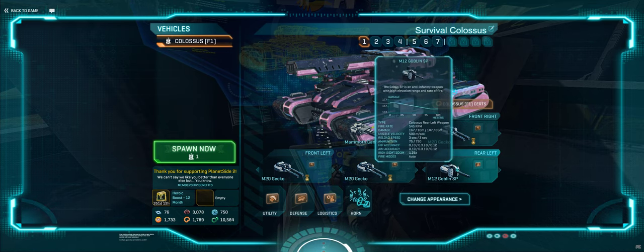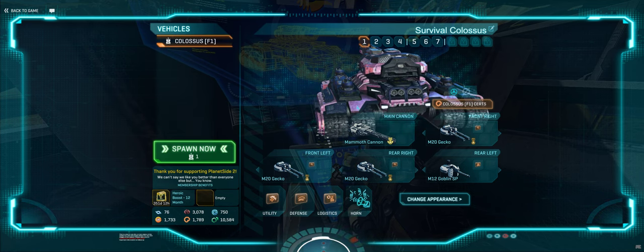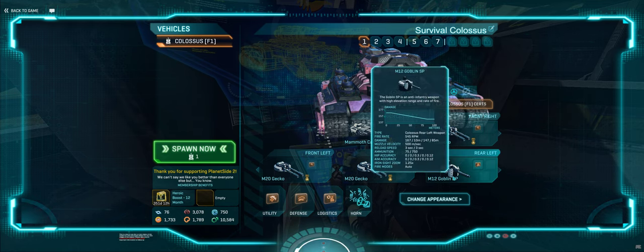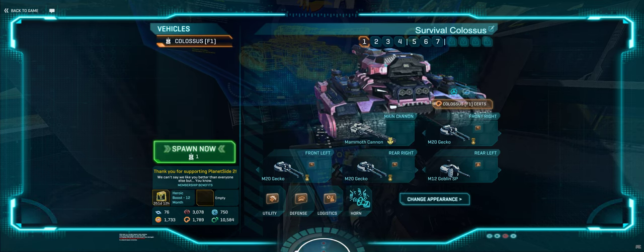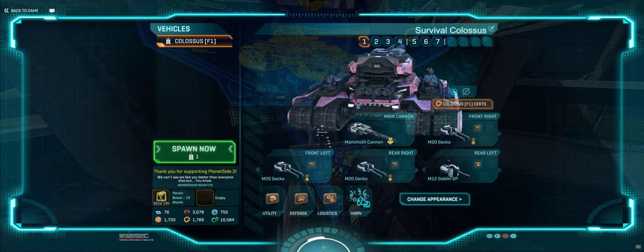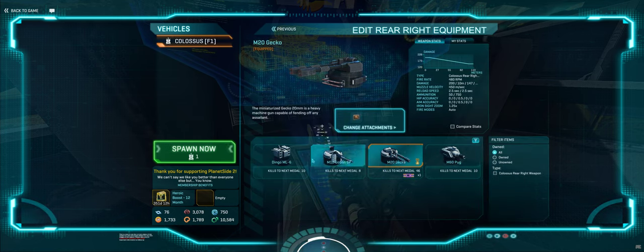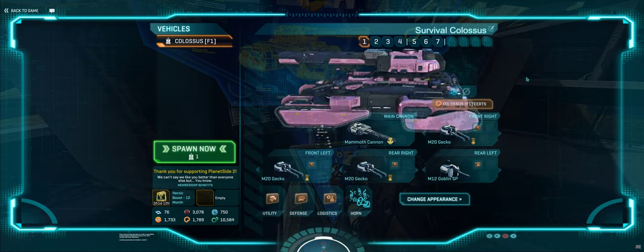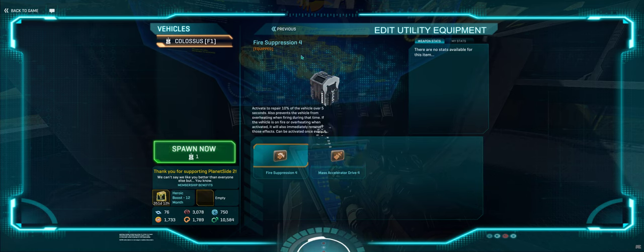My first one is Survival Colossus. I have all GECs and one Goblin — I frequently switch that out for a fourth GEC though; Goblin is more of a niche thing. Whenever I'm at Haasen, I use Goblin with Thermal because it has 25 more ammunition and a faster fire rate, but it's not more important than three GECKOs. On Indar I'll keep Goblin since I'm probably going to be by myself and I'd like to switch between different fire variants. Survival Colossus runs Fire Suppression over MAD because MAD is not conducive to survival — it takes health away.